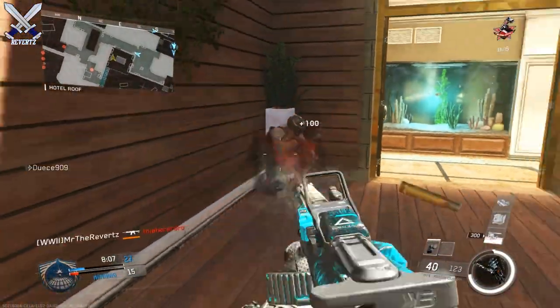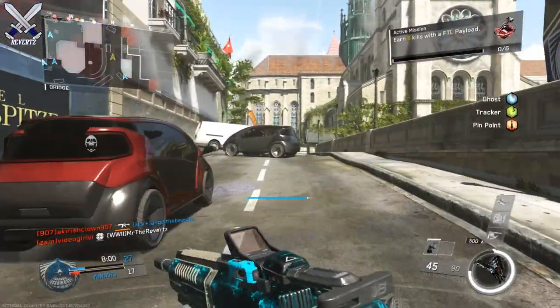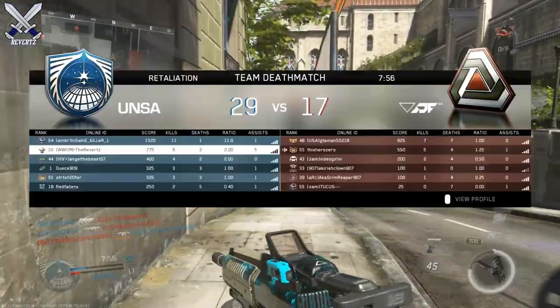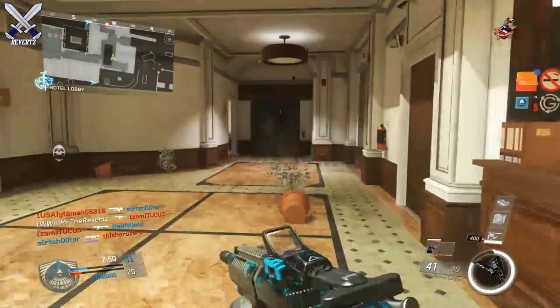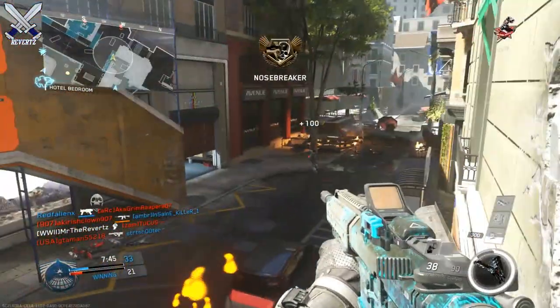I'm pretty sure that most of this stuff can be done in domination or kill confirmed — just any game mode that has a long lifetime. I see a lot of people getting contracts that require kills, so just playing a lot of domination, maybe hardpoint or kill confirmed is basically what I did. I was able to knock it out in literally less than an hour. Let me know what you guys think about these contracts down in the comment section below, and tell me what you got for your hacks as well.